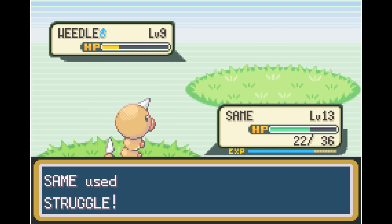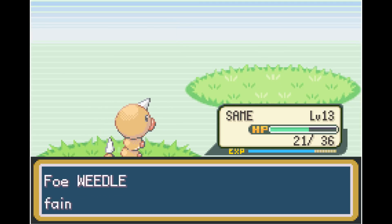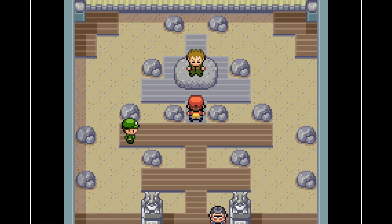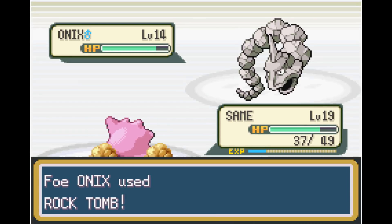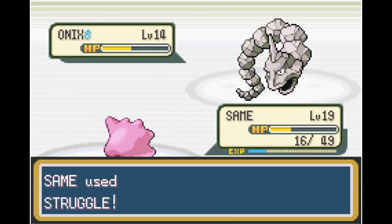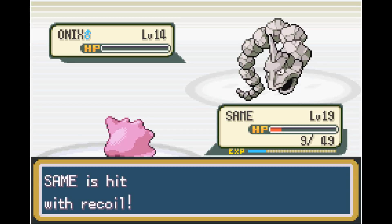Next up is Brock. At level 13 I stand absolutely no chance, so more crucial grinding has to happen. Eventually we grind all the way up to level 19. Brock's Geodude's moveset isn't very good, so we run ourselves out of Transform PP to use Struggle. After struggling past Geodude, next up is Onix — Onix does some good damage, but luckily we get a Struggle crit and he misses his Tackle. We finish him off with one final Struggle and get the Boulder Badge.